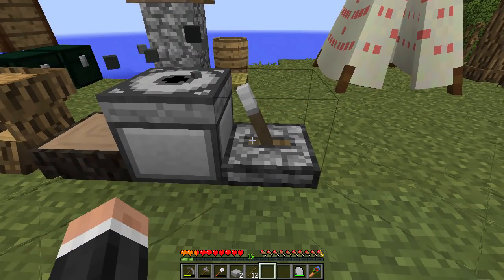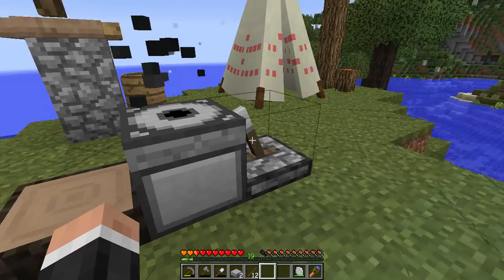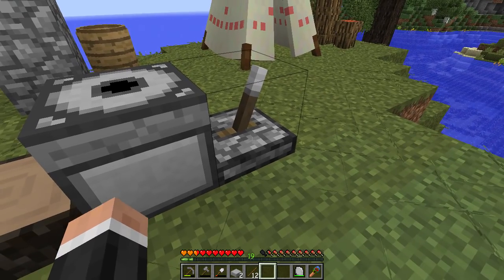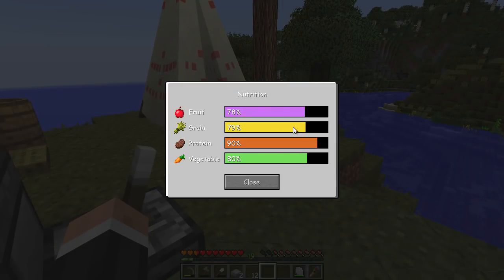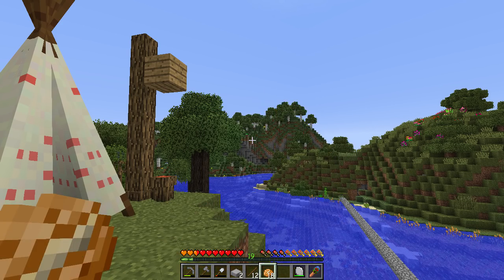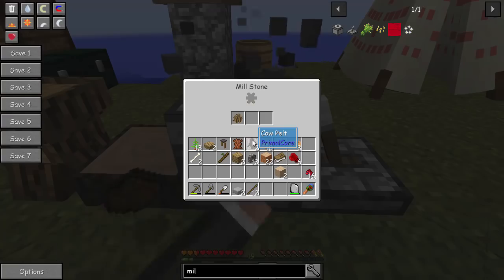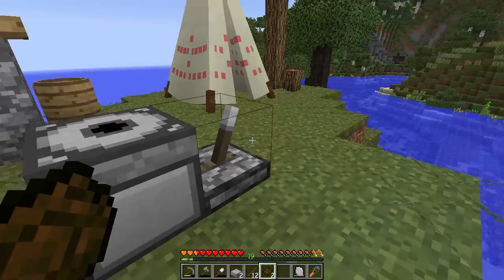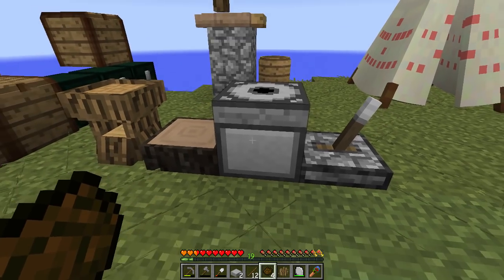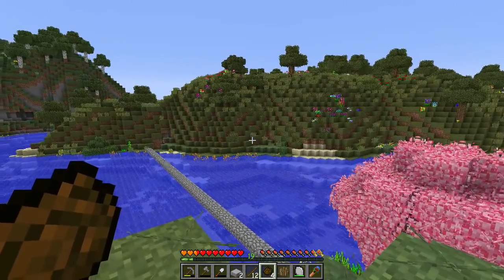You have to keep cranking it, but the interesting thing about this millstone is that every time you pull the handle it takes some hunger off. You might ask why is that a good thing - it's good because it allows us to manipulate our hunger a lot more. Usually you have to wait a long time before you can eat again because of saturation. There we go - ground resin - and it just pops the output out, so be careful of that.